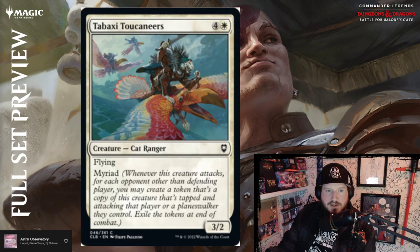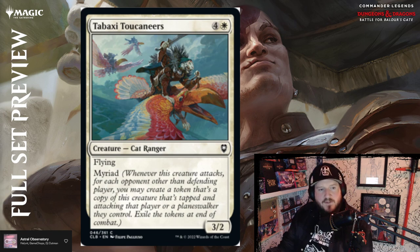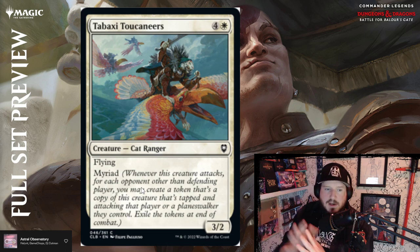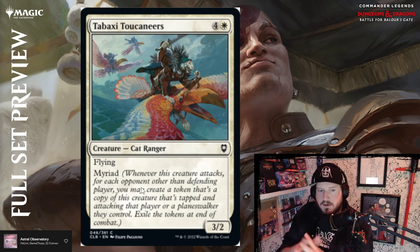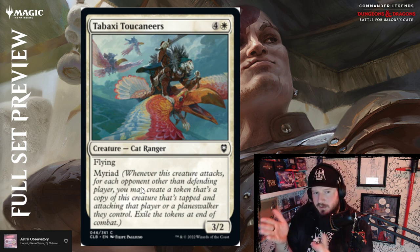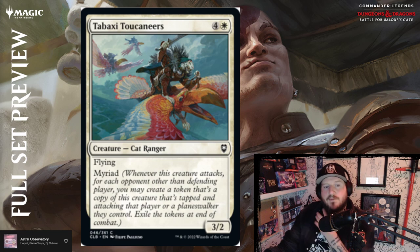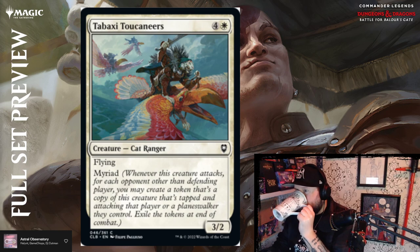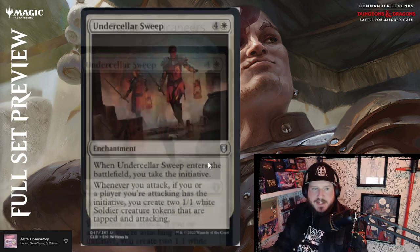Tabaxi Toucan Riders — four and a white for a 3/2 cat ranger with flying and myriad. Myriad again — every time you attack, you can create a token that attacks your other opponents, then exile at end of combat. Five mana 3/2 is a little below par, flying brings it to about par, and myriad makes it above par. Get in through the air and throw it at everybody. Not bad, toucans.